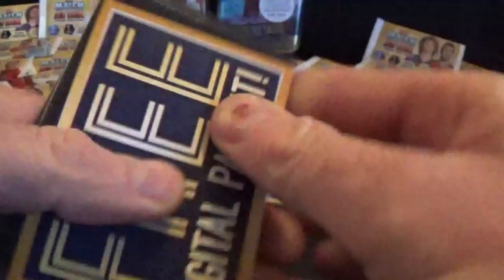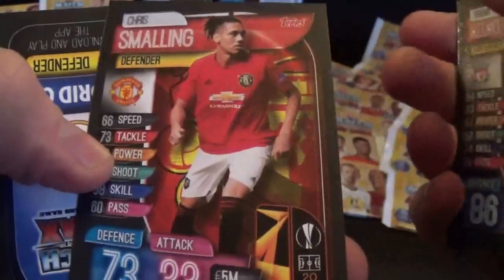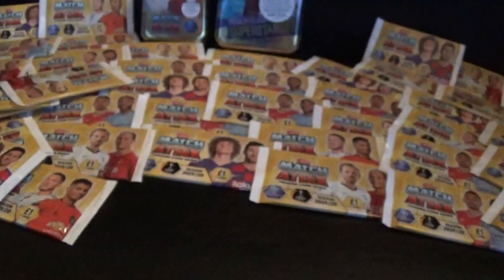Let's open another single pack. We've got the Barcelona club badge, Sul, Diawara, Inter Milan club badge, Alexander Arnold for Liverpool, Smalling, and Man of the Match Varane - brilliant! The penalty still hasn't been taken at Norwich yet.